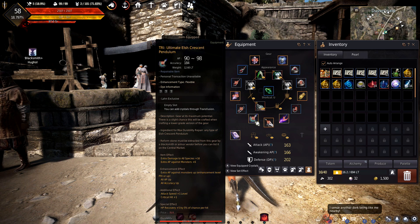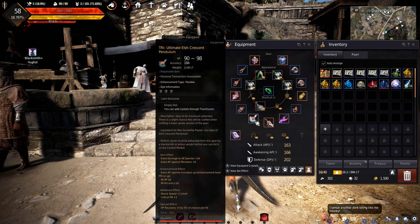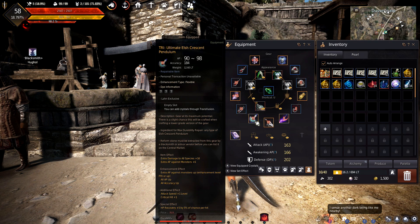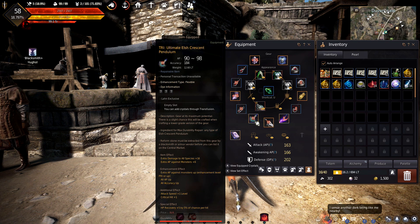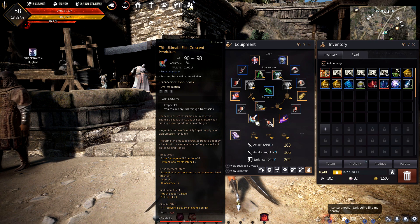I only got it up to TRI because I don't think you need anything further than that until you have your actual boss gear — your Zarka and your off-hands. So I just left her at TRI. As you can see, it gives quite a bit of AP for 90 to 98, and you have 184 accuracy, which is extremely underrated — very, very good accuracy.